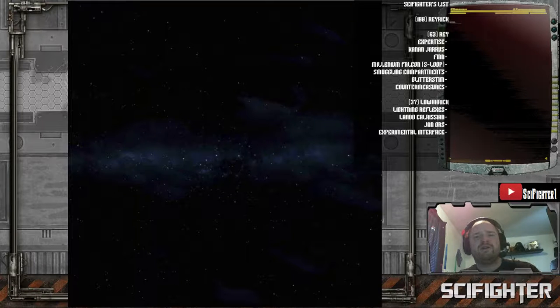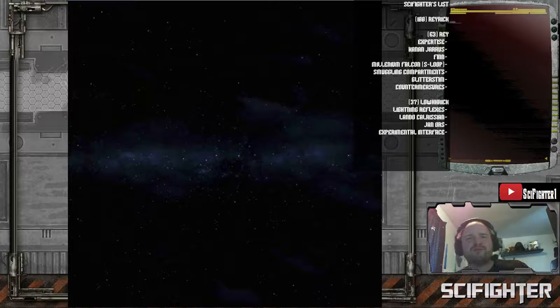Hey everybody, Scy Fighter here with another squad briefing. Today we're going to look at a list that I've been coming up with a friend of mine. He's been flying Ray for a long time, really likes her, but just can't find the right kind of wingman to go along with her. If you take somebody that's really good, they're too expensive. If you take somebody that's average or below average to get a couple of them out there, they just don't have what it takes in this meta to survive or hit as hard as they might need to. So we were looking for some kind of option to keep Ray alive longer, and I think we might have found it.